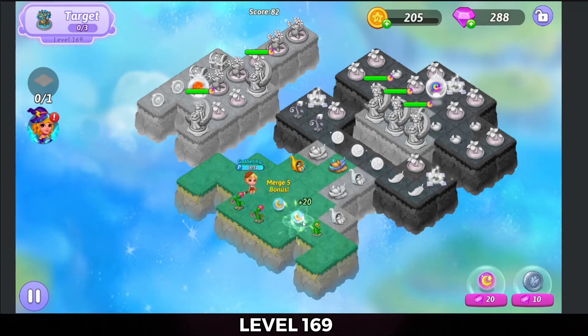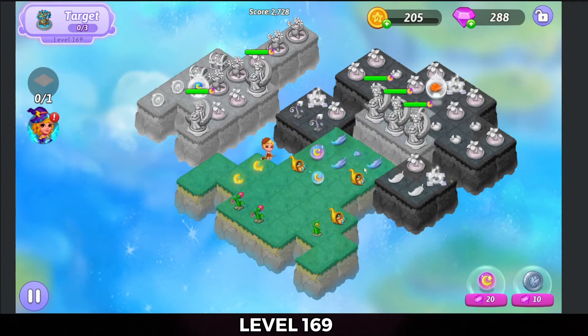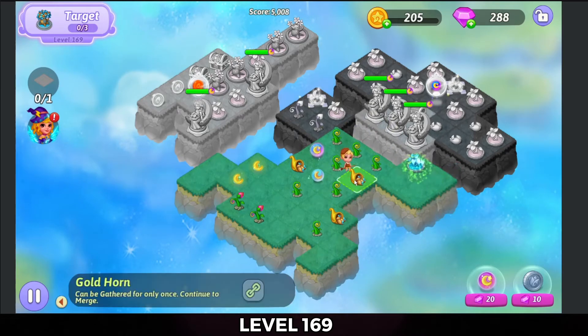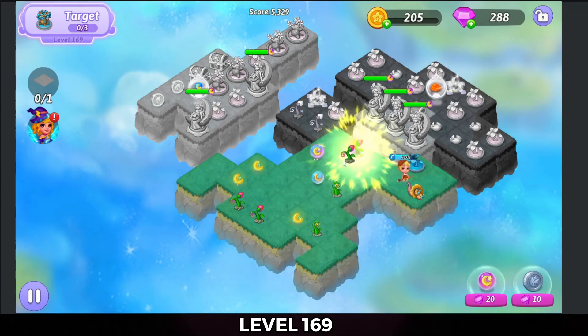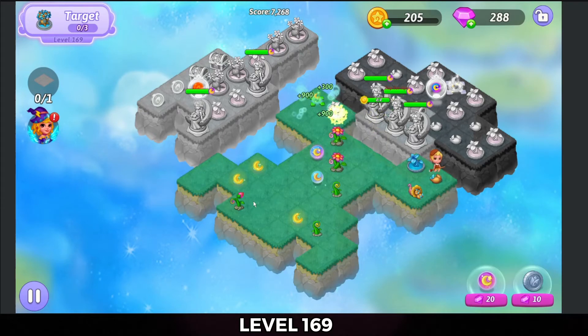Got five, merge those, pop one of the heals, merge those, and then merge these orbs so that I can take those feathers and five merge there. Hit that extender arrow. We're gonna merge these — now I can get some harvests out of that. Merge those flowers here on the midsection, hit that extender arrow.